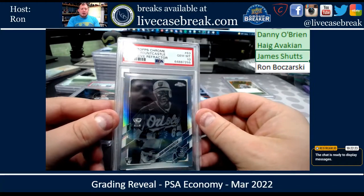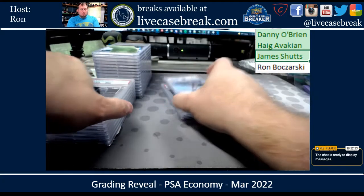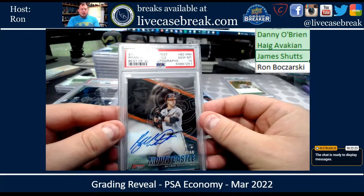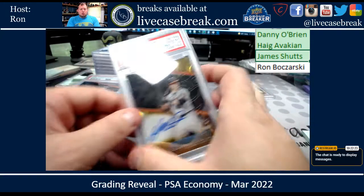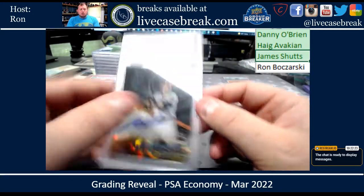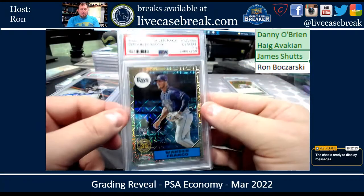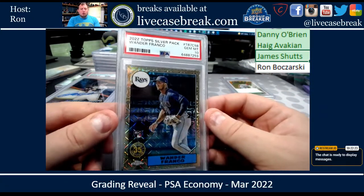Topps Chrome negative refractor Mountcastle got a ten. Your Bowman's Best base auto got a ten. Another gold lava refractor — this one got a ten. And lastly, you had a 2022 Topps Silver Pack Franco rookie — that got a ten.